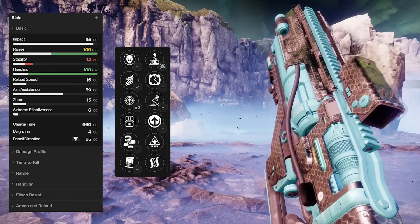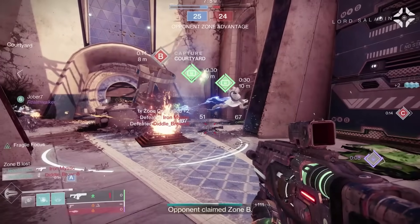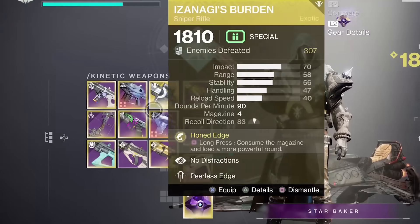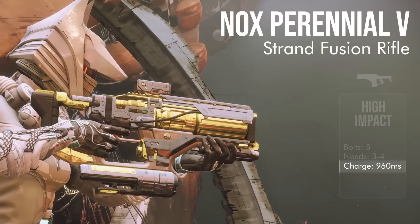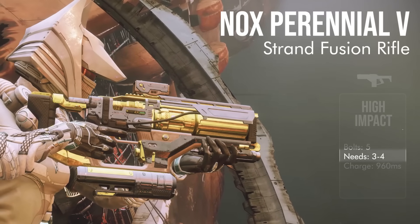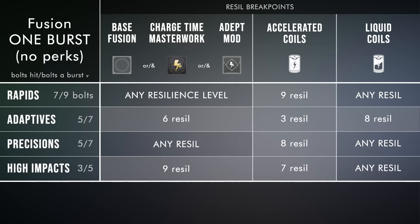So let's talk stats, perks, and then the god rolls to get there in both PvE and PvP. Nox Perennial 5 is one of only two high impacts in the kinetic slot. These fusions have a 960 charge time, fire 5 bolts per burst, and require 3 to 4 of those bolts to land in PvP depending on the opponent's resilience — 3 bolts through Resilience 9 and 4 bolts for 10.